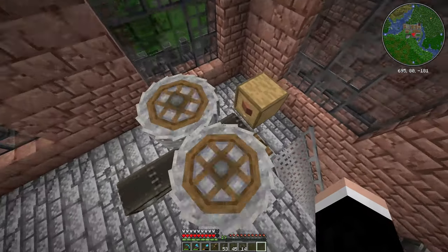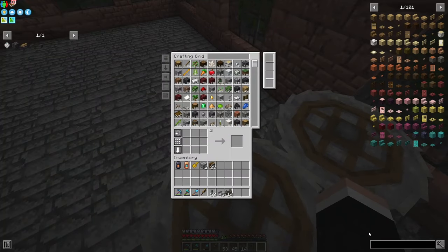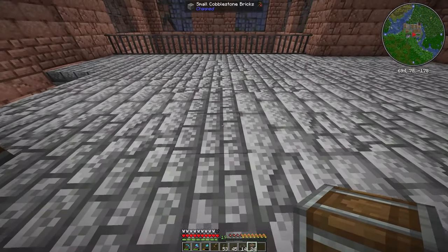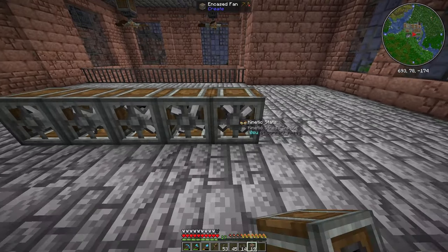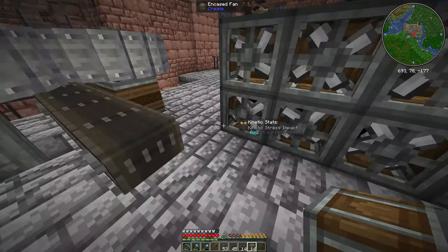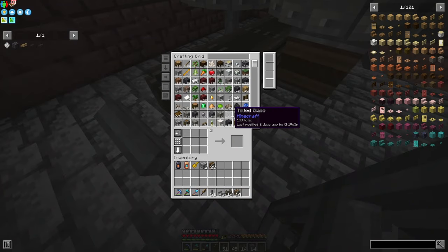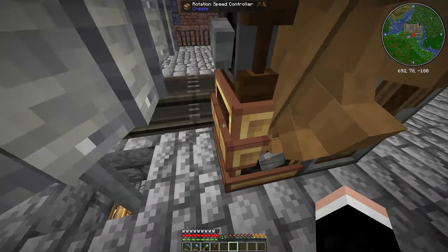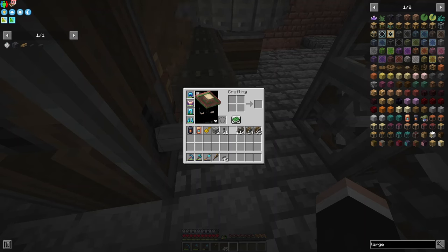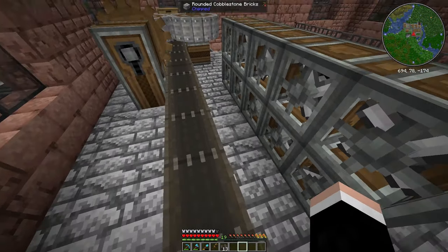Basically we're gonna crush our terracotta into red sand, then red sand into gold. So we need the washing area right here. For the washing area I think we just need something like this - that should probably be enough. Basically slow the belt down so it will get washed. I put a rotational speed controller right here and then a large cog right there, and chain drives to hook this up.